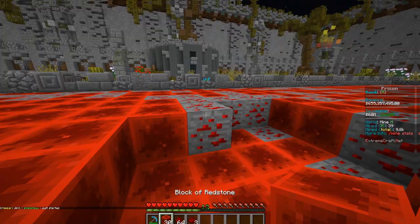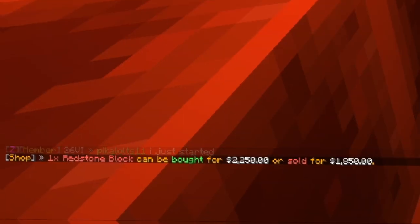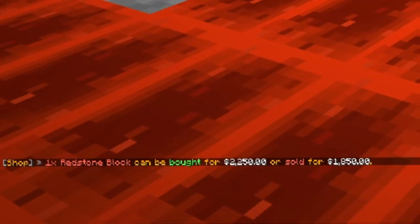To see what a block is worth, type in slash worth while holding it. It will show a description in the chat detailing the block's price.